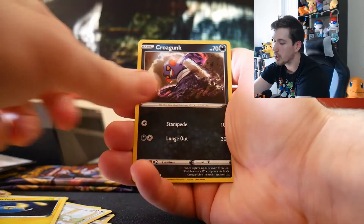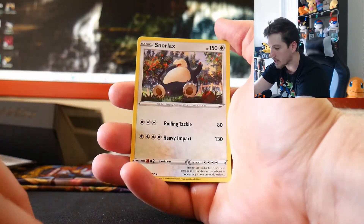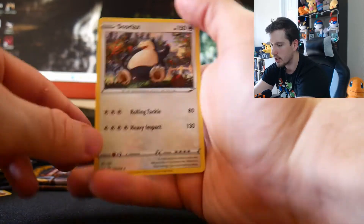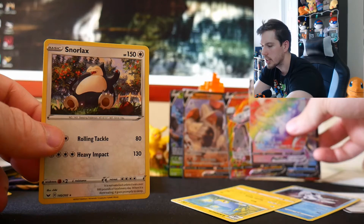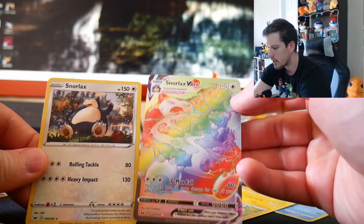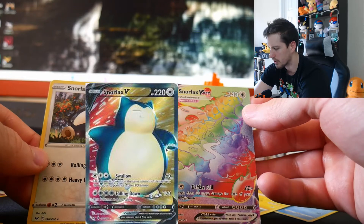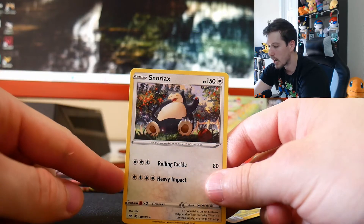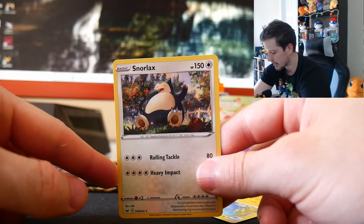My friend actually pulled two Golden Dogs from one booster box — insanely good luck. Pack: Potion, Minccino, Chinchou, Croagunk, Meowth, Scorbunny, Reverse, and on the end a regular Snorlax. So there is a Snorlax, a Snorlax V, and a Snorlax VMAX — it evolves from Snorlax V, so that's how it works in the game. The Snorlax artwork reminds me of Pokemon Snap when you wake him up with a Pokeflute and throw an apple at him.